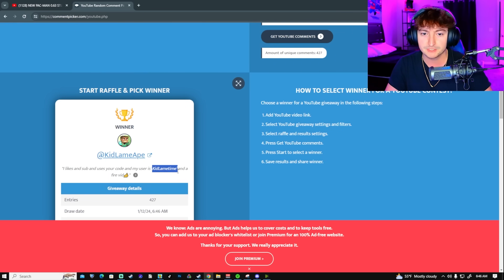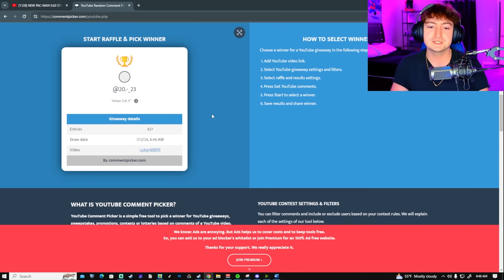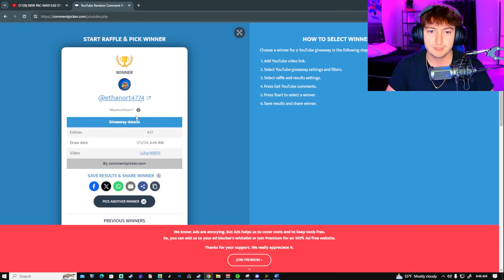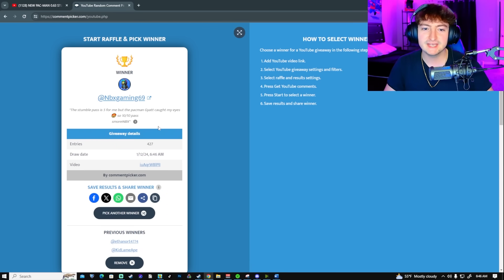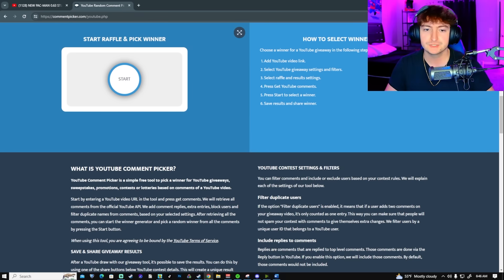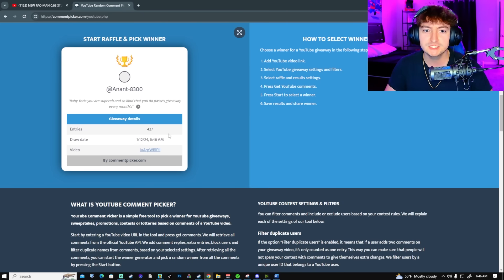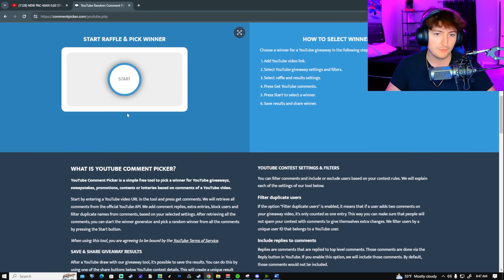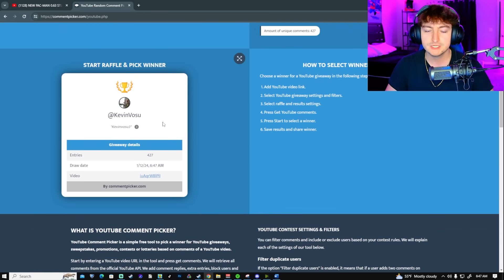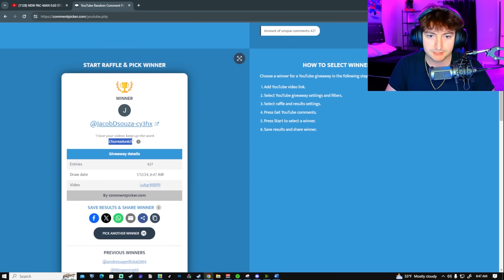First we got Kid Lame Time — congratulations, my friend. Winner number 2 is Master Ethan; I think I recognize him — I'm pretty sure he's in my comment section all the time. Winner number 3 is NBX Gaming — he's a S'more Kyle viewer. Congratulations with 1,200 gems; you guys will receive these gems in 48 hours, so just be patient. And number 4 is ThamesLand — congratulations, sorry if I pronounced it wrong. And the last and final person is Chunkadunk21. Congrats to all 5 of the winners!